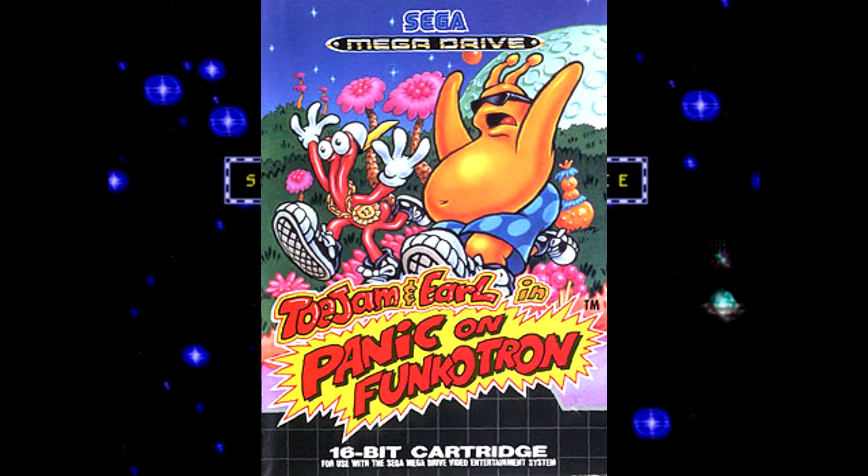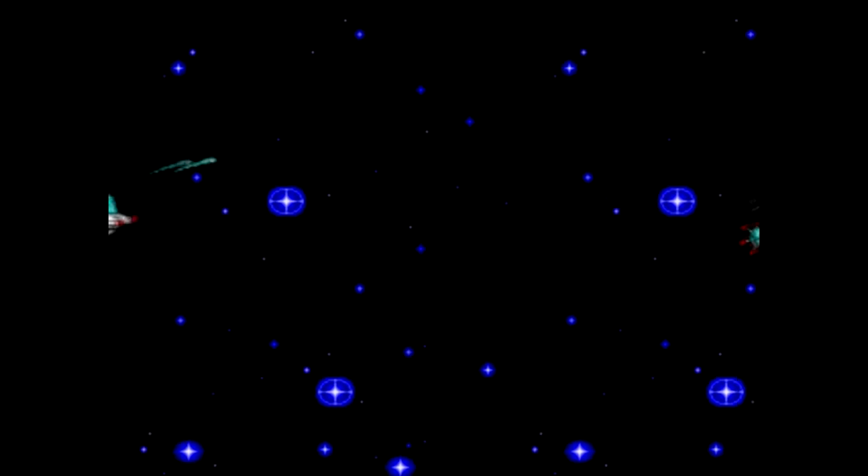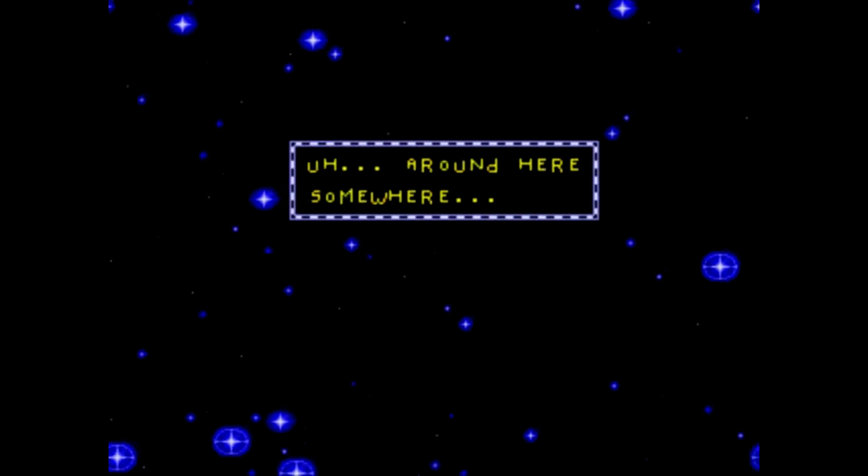ToeJam & Earl 2: Panic on Funkatron is a sequel to the popular and highly acclaimed game ToeJam & Earl. Both were developed by Johnson Vusanger Productions and published by Sega, and both were released on Sega's Mega Drive and Genesis console, being released in North America in 1993 and later released for PAL regions at the start of 1994.